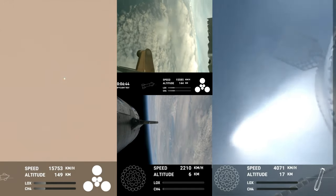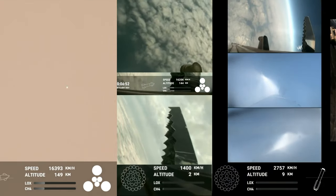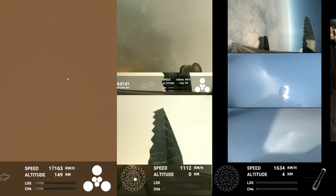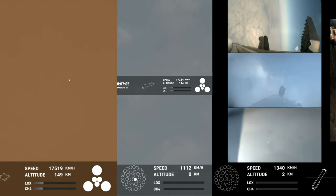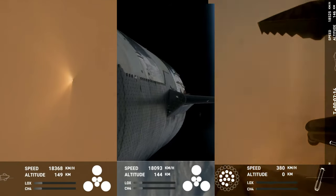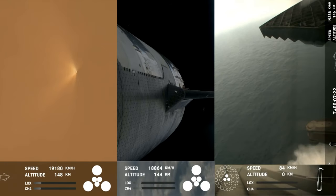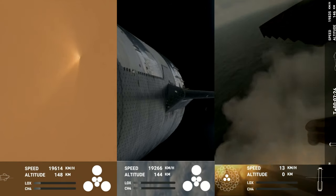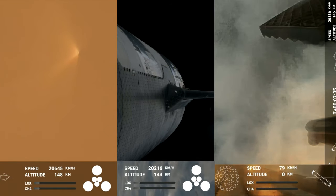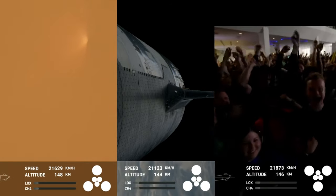We are expecting that landing burn now — we will be igniting 13 engines. On your left-hand side are three views from the booster, and on your right-hand side a view from the ship. You can see those grid fins on your left-hand screen rotating and turning to guide the booster — and there's that landing burn! That landing burn has just begun and you can see the water below. And we have splashdown! What an incredible sight — congratulations to the SpaceX team!